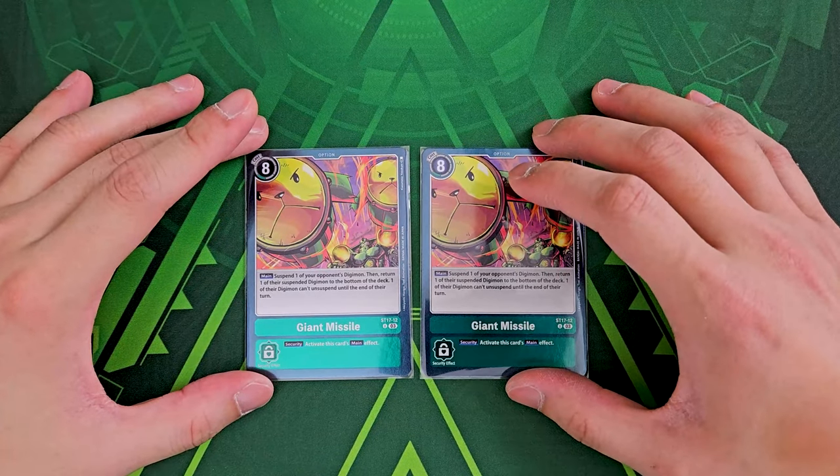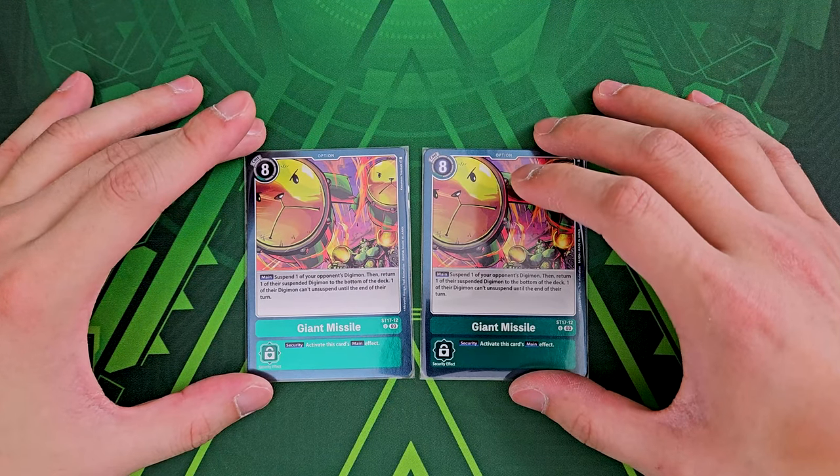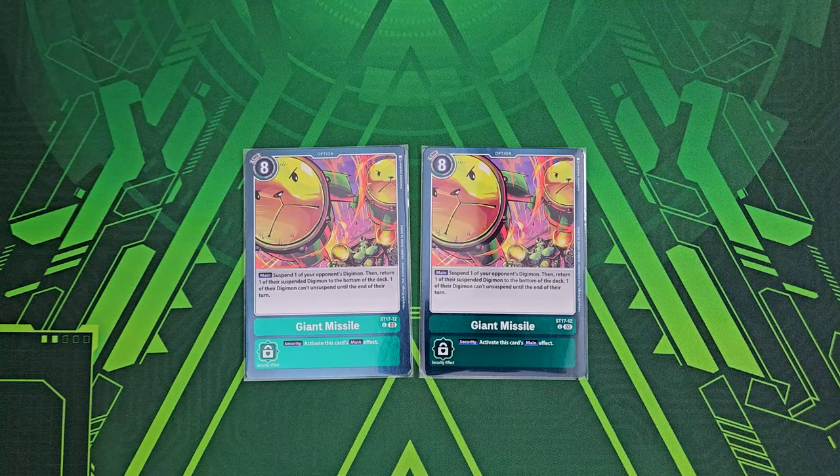Last but not least, our main removal option card is Giant Missile. Being able to bottom-deck your opponent's stuff is really, really fantastic, and it prevents them from unsuspending too.